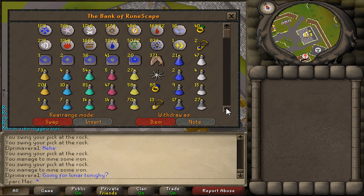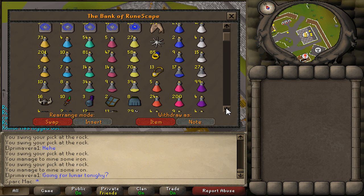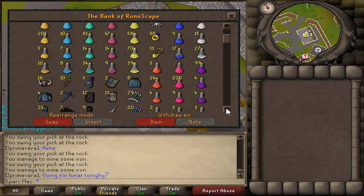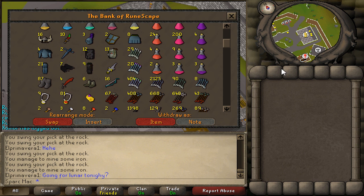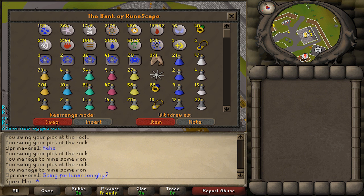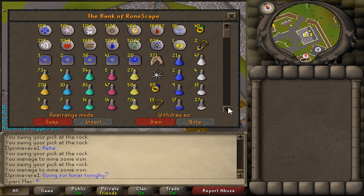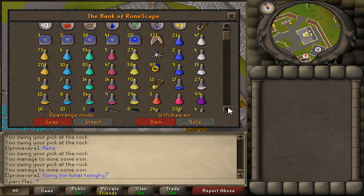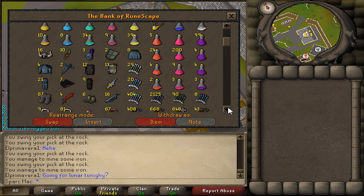First thing you'll notice is 17,000 blood runes. I'm actually going for about 50,000 of those, which I'll then use at Metal Dragons once I get 75 magic for the fire wave. And then you guys will definitely be getting a results video to see what I end up with after using that many blood runes. I think it'll be pretty interesting to see. There's just no way I was gonna sit there and alch when I could be killing these magical dragons that drop visages, dragon plate legs, and dragon plate skirts.